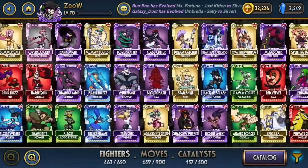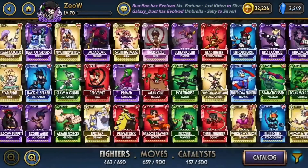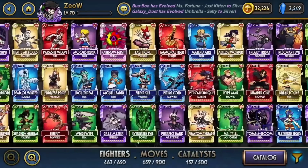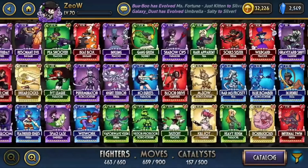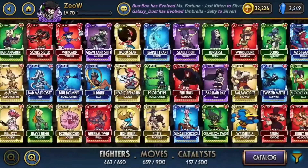Diamond Variants are often the cream of the crop. They have the highest stats of all the other tiers and they often come with ridiculous abilities that are unique and powerful. Most Diamond Variants will be able to carry you just from their stats alone. With that said, there are Diamond Variants which are not so great because they have poor synergistic signature abilities, but these are often in the minority.